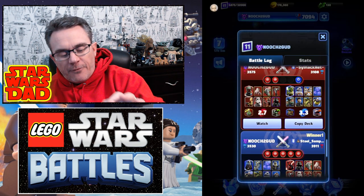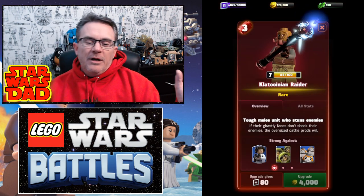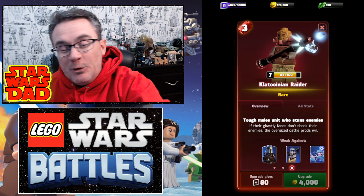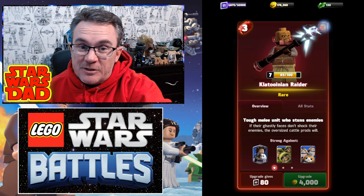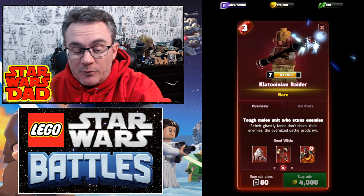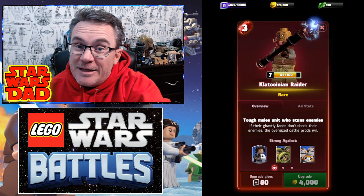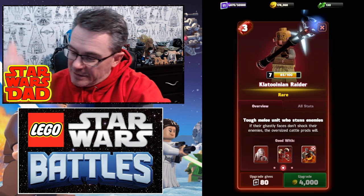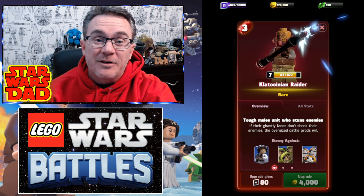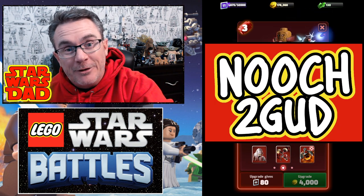Before I leave — is it Raider or Warrior? I think it's Raider. Klatoonian Raider. This guy is going to make a huge difference in your lineups. Get him. Get him to level seven — I have level seven and I'm trying to get him to level eight. Get him in your lineup. Get him out there crushing light side stuff. Get him killing Porgs, get him killing Ewoks. Get him to make a difference in your game. And remember Nooch2Good.